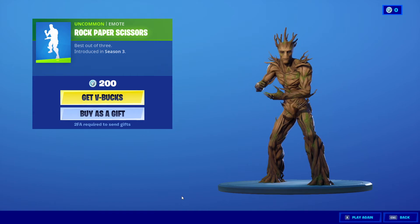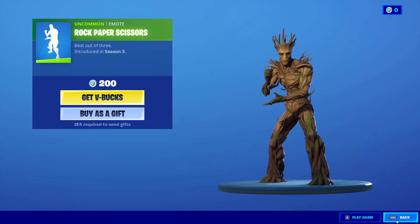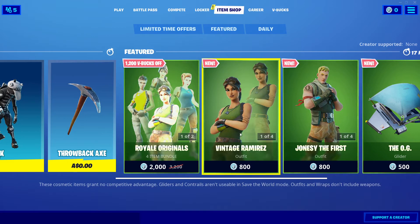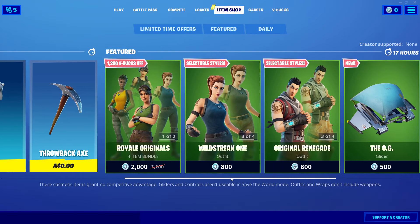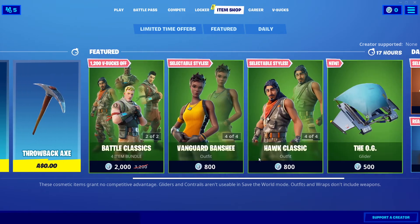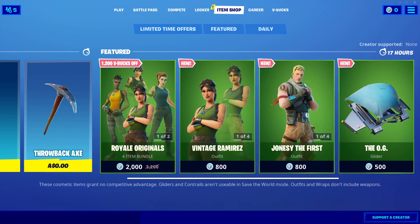Finally, ladies and gentlemen, we got Rock Paper Scissors back in the item shop from Season 3. That was the item shop for today, guys — let me know what you think about it. The default skins — I don't know what to say. Let me know whether you guys are gonna buy this or not. Thanks so much for watching, stay tuned for the next one, I'll see you guys on the next video. See ya!